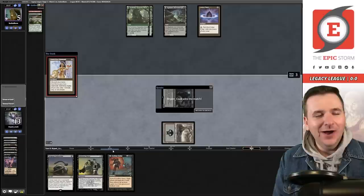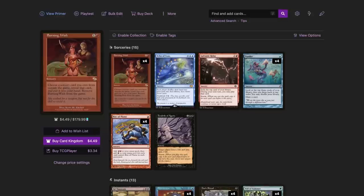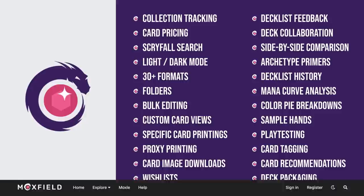We're 1-0, four rounds left. Moxfield.com is the easiest way to build a Magic deck online — they support over 30 formats including Legacy and many other eternal formats. There are many options to view decks: text view, individual cards, mana value, and card price. There's also light mode and dark mode. My personal favorite feature is card tags so you can sort cards by function. Moxfield supports collection tracking, Scryfall search, deckless feedback, and much more. Follow me on Moxfield.com.